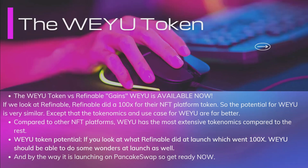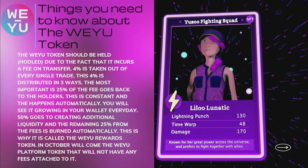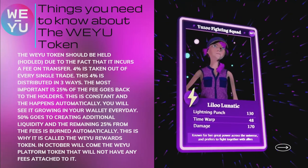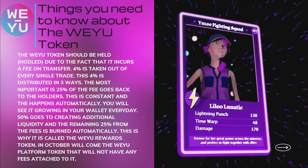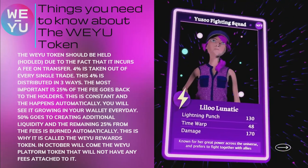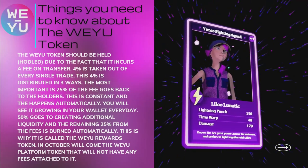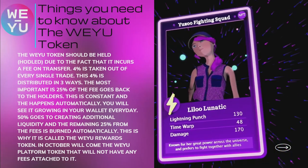Wii U is launching on PancakeSwap, so get ready now. The Wii U token should be held — or HODLed — due to the fact that it incurs a fee on transfer. 4% is taken out of every single trade, and this 4% is distributed in three ways. The most important: 25% of the fee goes back to the holders automatically. 50% goes to creating additional liquidity, and the remaining 25% from the fees is burned automatically.